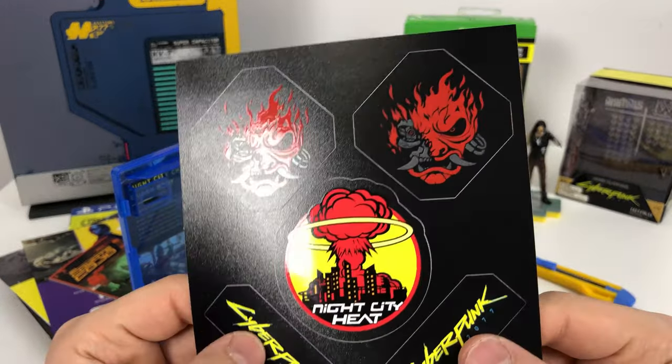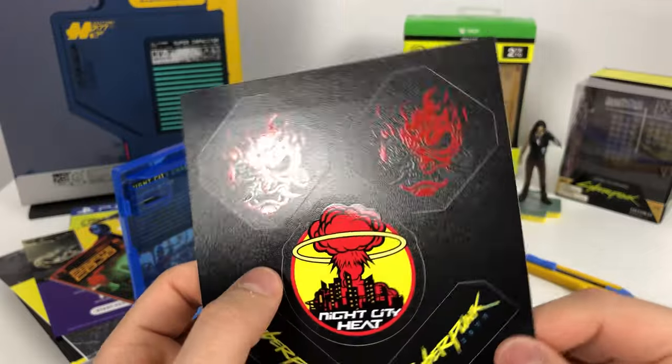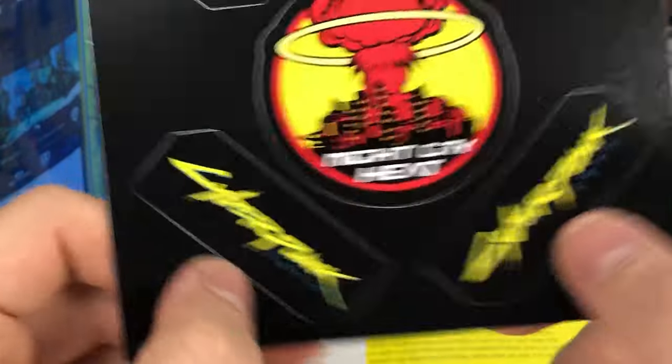Here we have stickers — a nice texturized sticker sheet with a matte finish like the PS4 Pro system. We have two stickers of the gang emblem, a Night City emblem, and Cyberpunk 2077 logos.